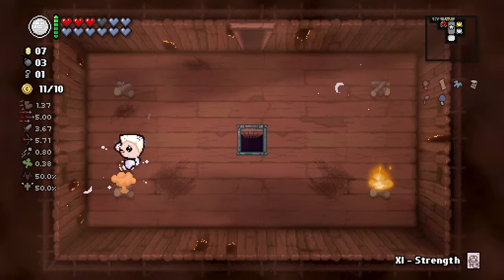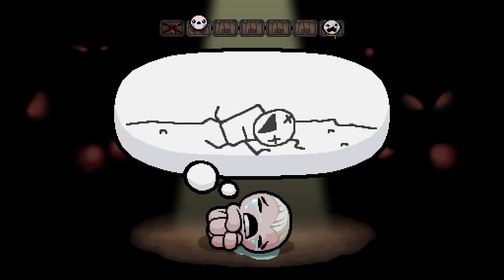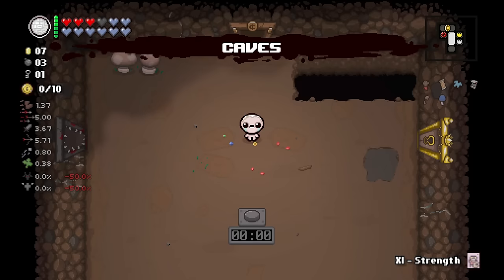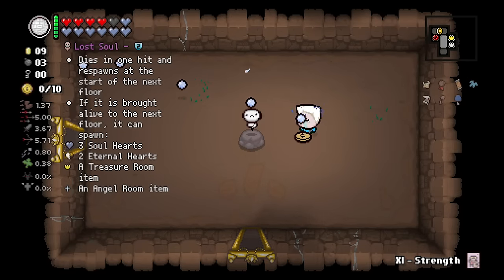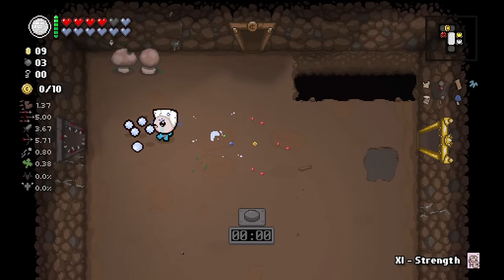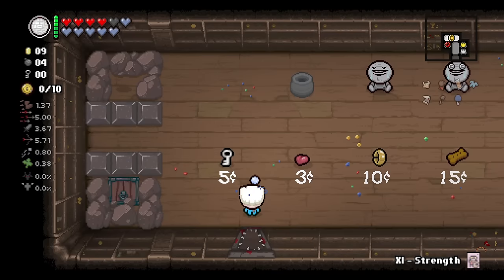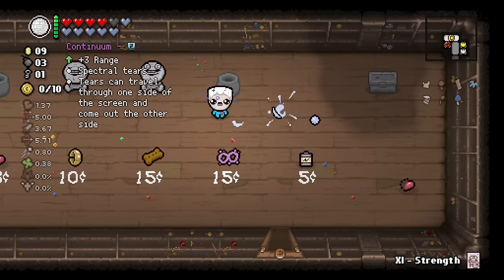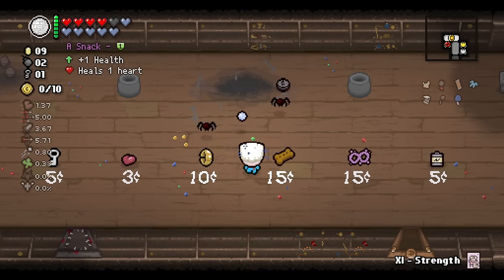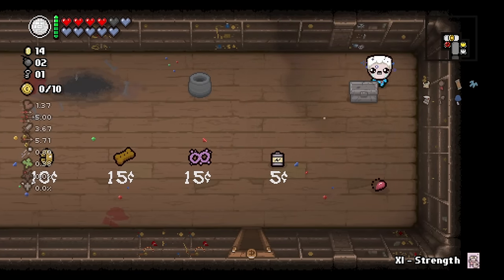Regular HP upgrade, we'll go ahead and take it. We get a soul buddy — take him on the way out if I don't forget, which I probably will. One bomb for one key saves us five cents, so that's fine. Continuum — I think continuum doesn't help us in Greed because it tends to push things towards Isaac, so I'm not gonna do that.